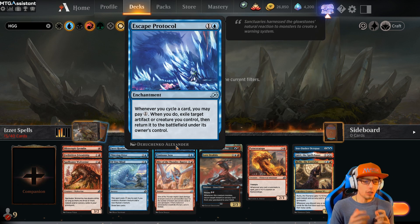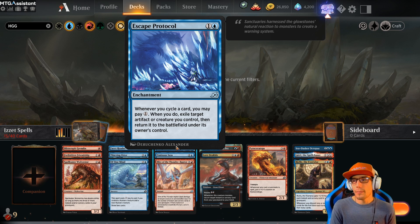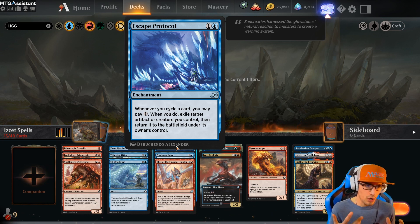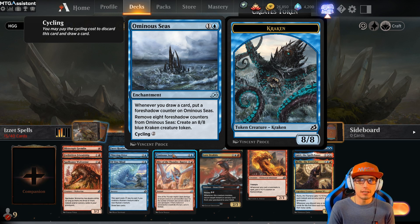Moving on to our uncommons, we have Escape Protocol. This is one of those cards that you probably don't want to pick a lot of the time, but if there's no other picks in your colors, take it because maybe things work out. It's an enchantment — whenever you cycle a card, you may pay one. When you do, exile target artifact or creature you control, then return it to the battlefield under its owner's control. We also have Ominous Seize — another cycling card to discuss. Whenever you draw a card, put a foreshadow counter on Ominous Seize; remove eight foreshadow counters to create an 8/8 blue Kraken creature token, and it has cycling for two. If this card comes up, don't skip it unless there's something better, because we could stack multiple copies and do quite a bit of damage. However, we don't want to hedge any bets on that.